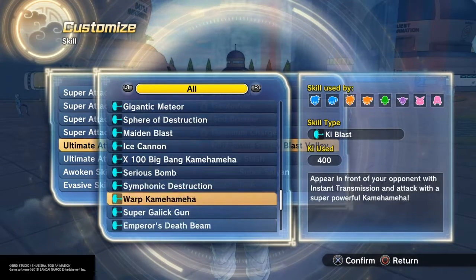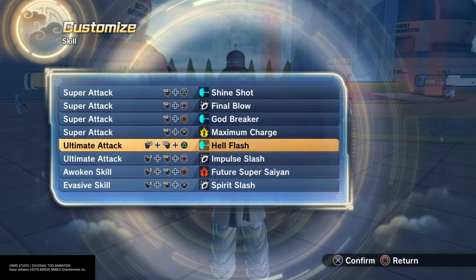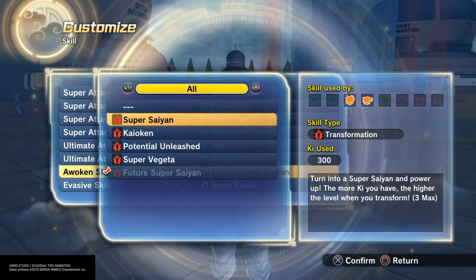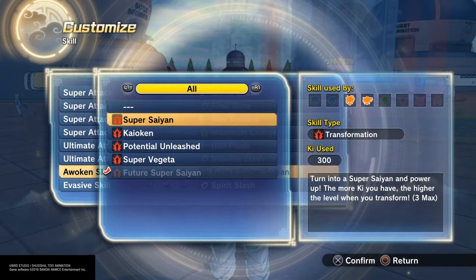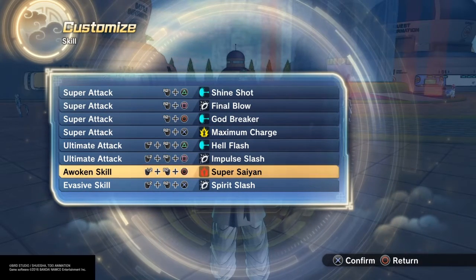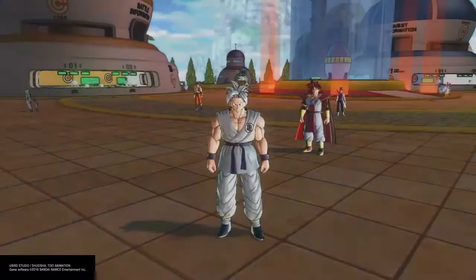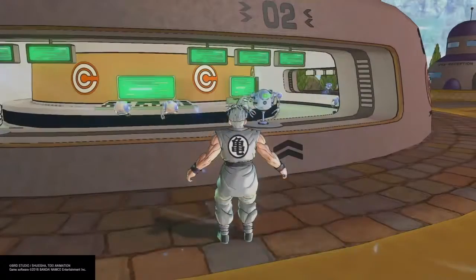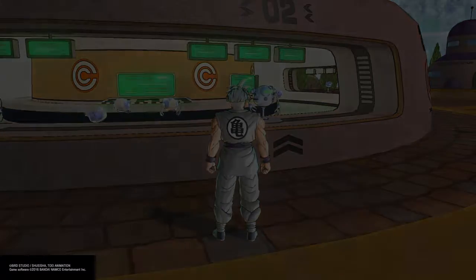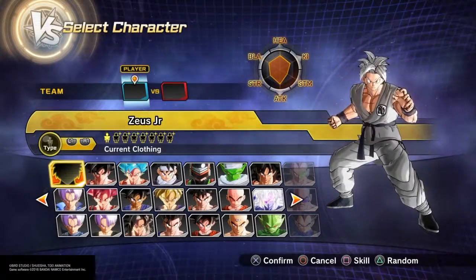You can do this online, offline, in training mode, parallel quests — that kind of thing. Shout out to all the people I've seen on YouTube covering this — credits to them. It's really cool, I thought it was really neat so I decided to try it out for myself. Hell's Flash and Super Saiyan are the two key things you need.